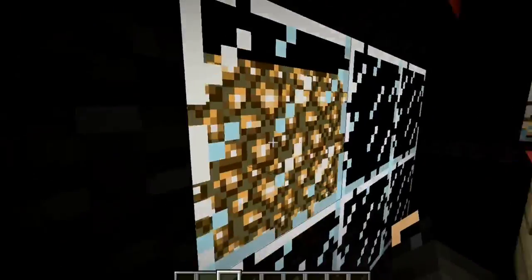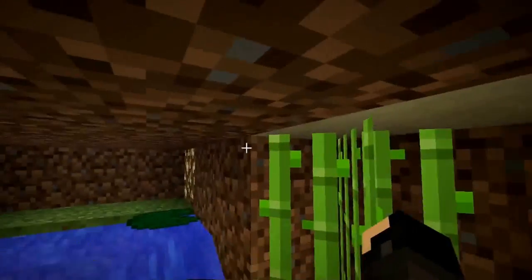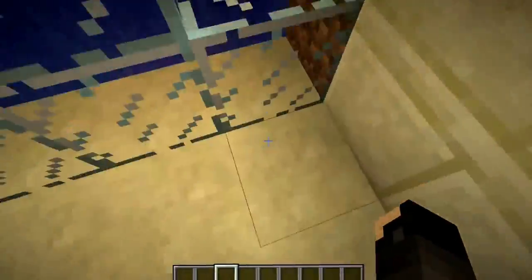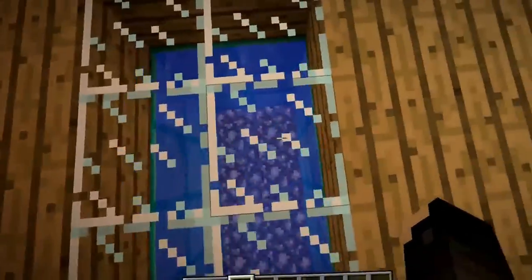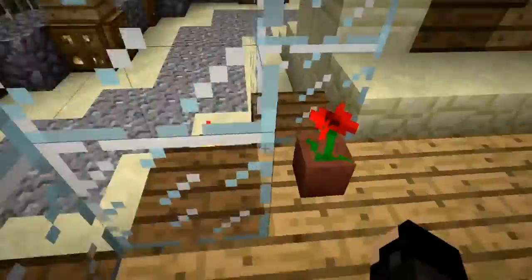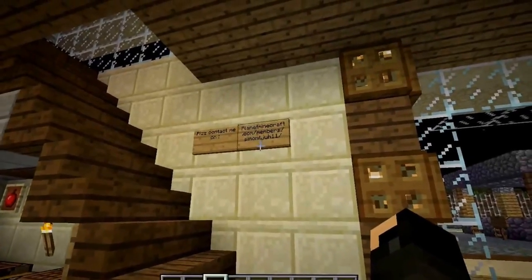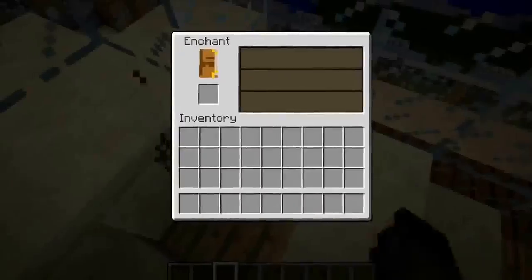I think this was built in survival because the builder wouldn't just do this casually. Yeah, I think it is built in survival. What is this in here? It's a design — pretty good. Nothing secret here. Let's go upstairs. I will be putting the download link in the description if you guys want the map. So this is a bedroom.